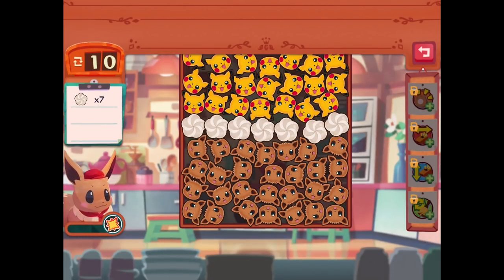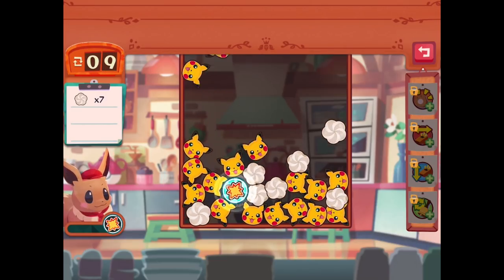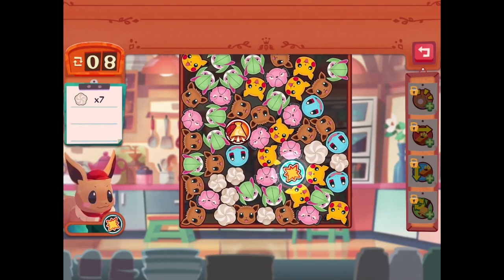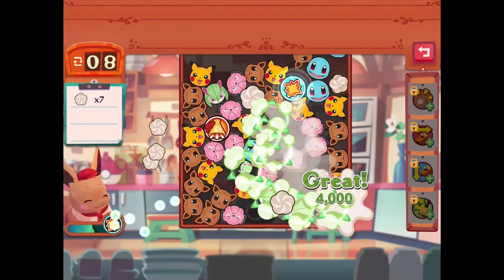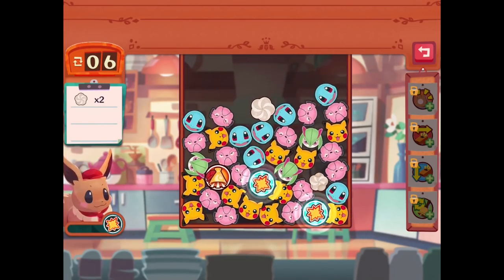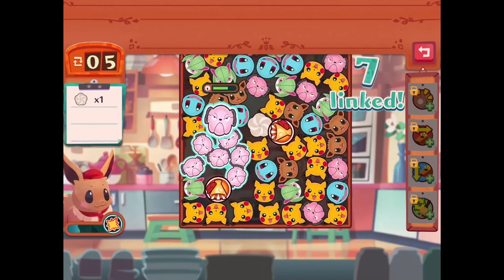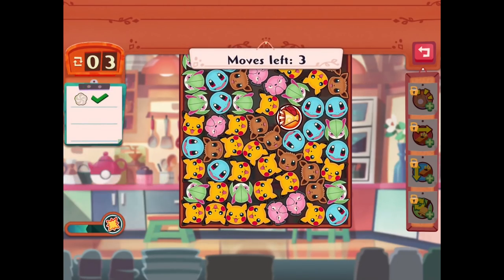The order says make a combo next to a dollop of whipped cream three times to clear it, or hit it with a skill to clear it immediately. So I'll select all the Eevees and mix that all in there. I'm a little confused about the mechanic — make three combos nearby or use skills or megaphones to clear. If we do all these Pikachus now, that should be good. I'm seeing more Eevees than most everything else. That got rid of a good couple of them. Now we have a lot of Eevees. It's easy to lose them along the way though, you've got to be careful.